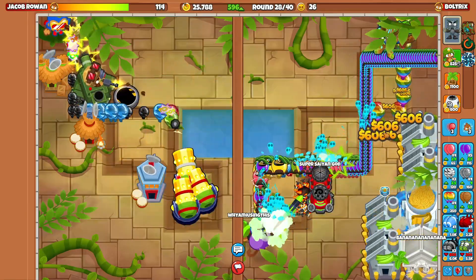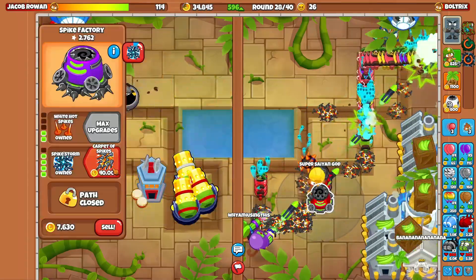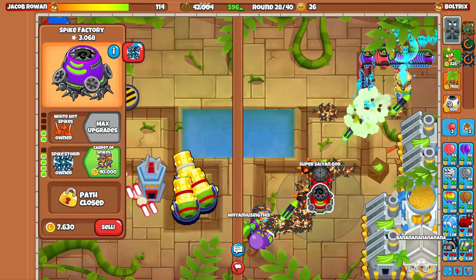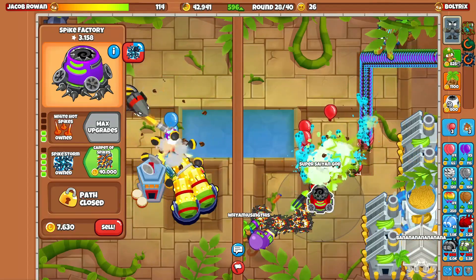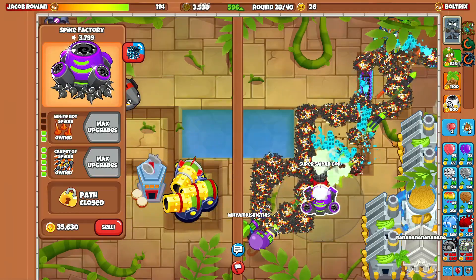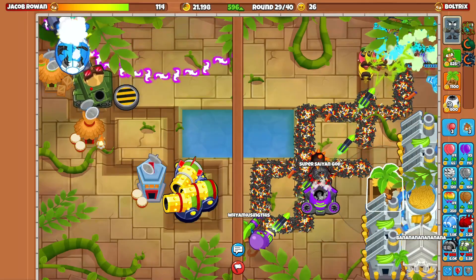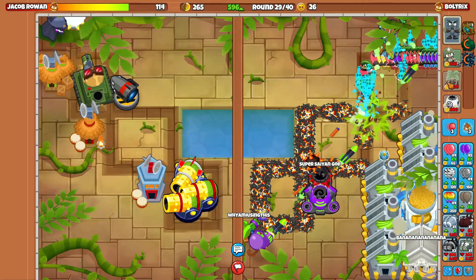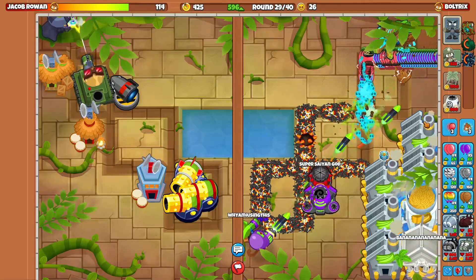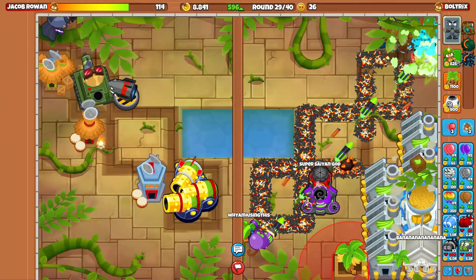Look at all these Purples he's sending - that is no bueno. I might even go for a Carpet of Spikes. He's literally sending Purples, actually making us struggle. Let's go for the Carpet of Spikes. I didn't think that was going to give us that much trouble. I'd rather be safe than sorry - we could have invested that 40k into farms, but I don't want to choke this game after making it this far.